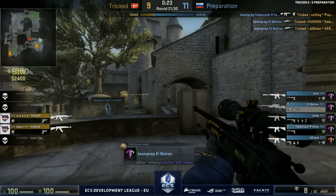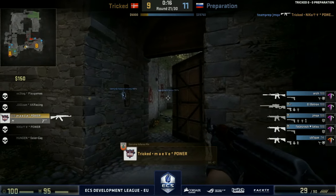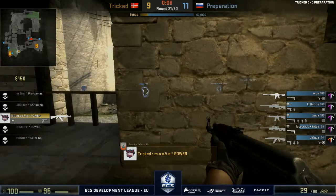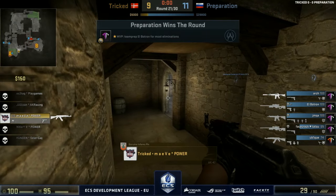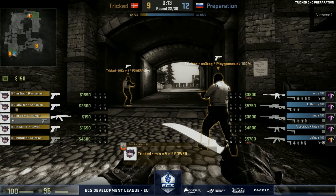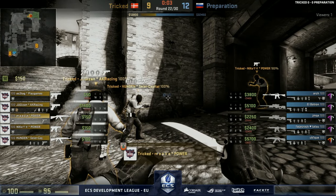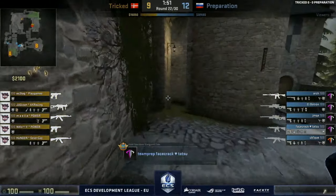They've lost their man in the drop zone — that's the bomb, that's surely the round done with 20 seconds left. They might survive with everybody actually. That would be huge for Preparation, especially because Tricked would be on minimal loss bonus. It's an issue when you head back towards B without anybody holding the plateau area — you'll end up getting ruined when you head back in that direction as we just witnessed. Tricked are now going to be the ones with the crap buy, having chosen the crap buy. Let's see what they can do with it.